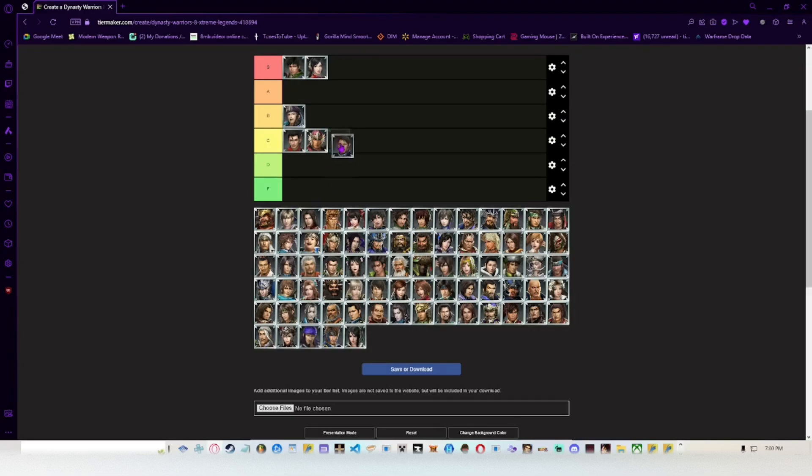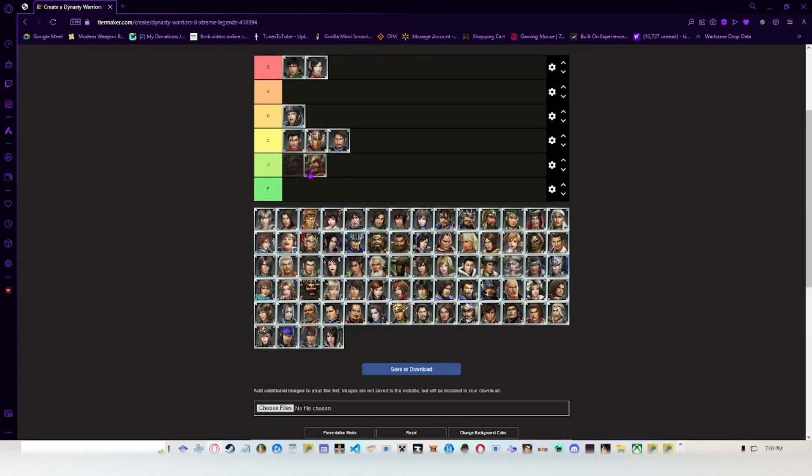Speaking of lengthy weapon switch animations, we've got Meng Huo. His weapon is like a D-tier character weapon — the weapon switch even with conflagration feels so clunky, and it has knockback that puts enemies out of range. He's probably a little bit better in Warriors Orochi 4, but from my knowledge and the limited time I spent playing him, I'd say he's D tier for sure — very unimpressive.